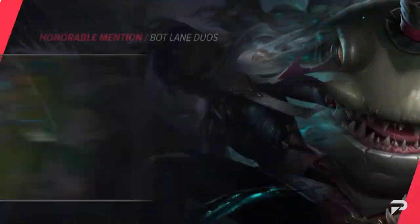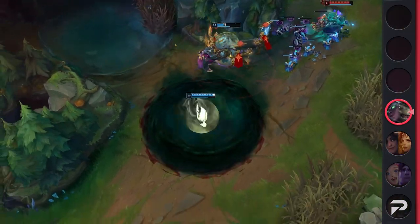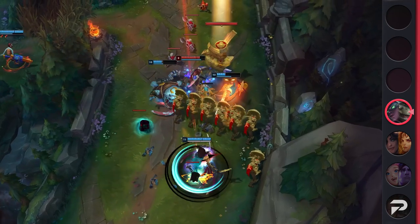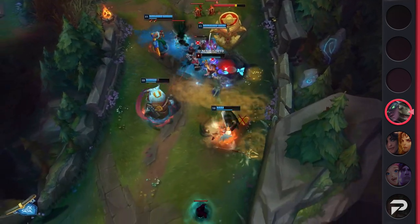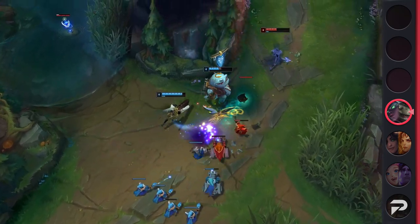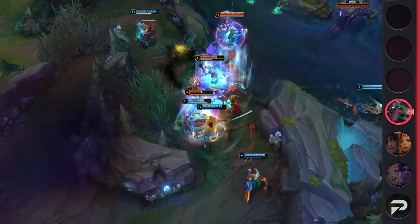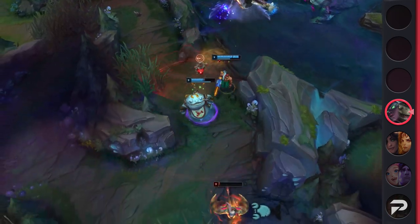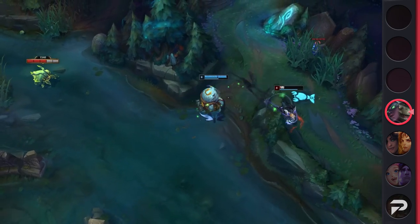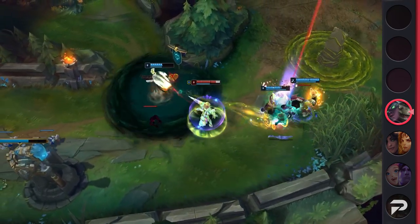For our honorable mention, it's none other than Tahm Kench and Senna — fasting Senna. Senna continues to be a powerful pick in the bottom lane, and until riot finally nerfs the pair they will consistently hold a high win rate every single patch. Tahm Kench offers the peel and tankiness that Senna desperately needs to survive the lane. With TK farming, Senna can attack the enemy to easily stack souls and gain gold from her Spectral Sickle. These two can 2v2 nearly any bottom lane thanks to both champions offering slows, knockups, and roots. Eventually TK becomes an unkillable hyper tank and Senna becomes a long-range DPS threat.